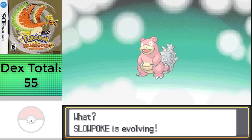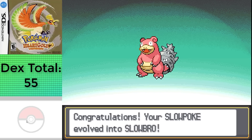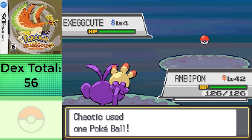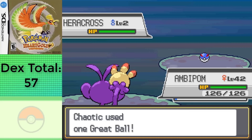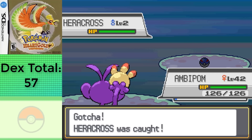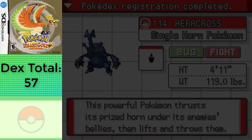Shortly after, I evolved Slowpoke into Slowbro at level 37, and then decided to go after the remaining encounters. I found Exeggcute on Route 32 and Heracross on Route 46, so now I'm relieved of encounters, leaving just grinding. Mind you though, I've already done a ton of grinding, getting five things to an average of level 40, so I've already been driven crazy — but what's a little bit more grinding gonna do? Everything. Literally everything.